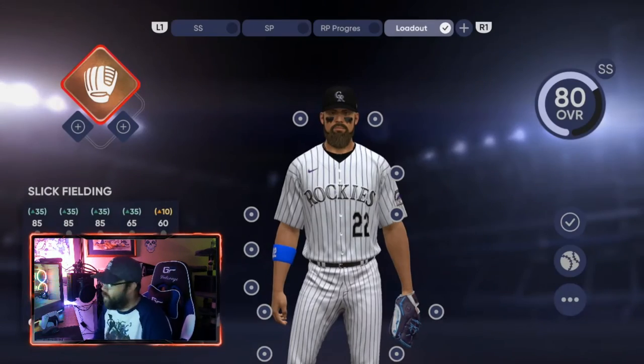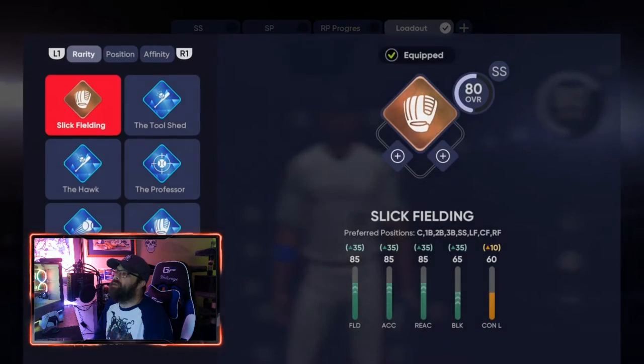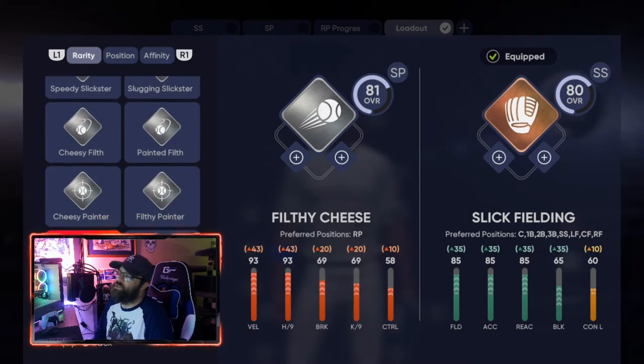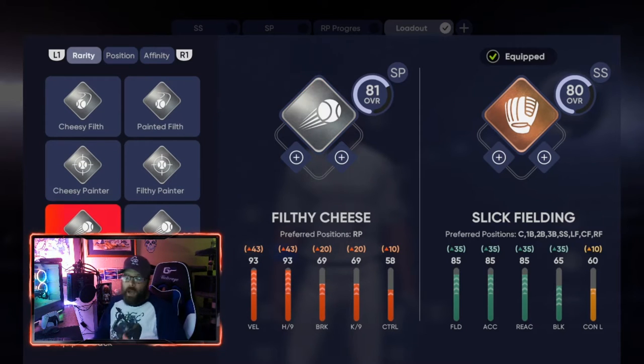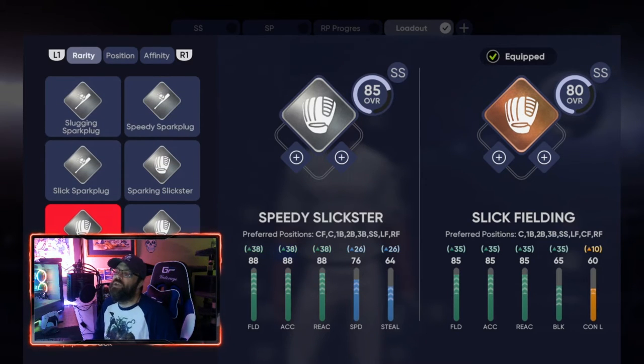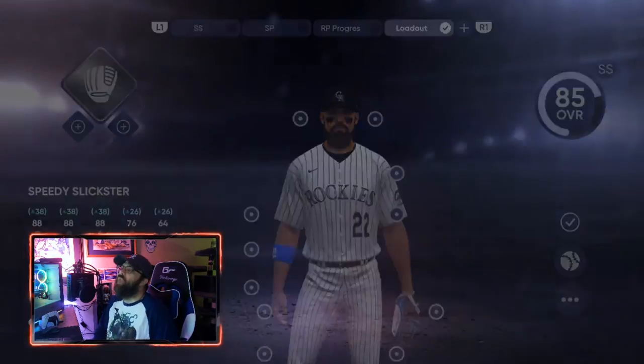As you're doing that you'll earn all kinds of stuff along the way, and you'll get through the entire program. At the very end you'll get an archetype pack — that archetype pack is going to give you silver archetypes to choose from. You're actually going to get all of them, but the one you're going to pick to make him a second baseman is called Speedy Slickster.